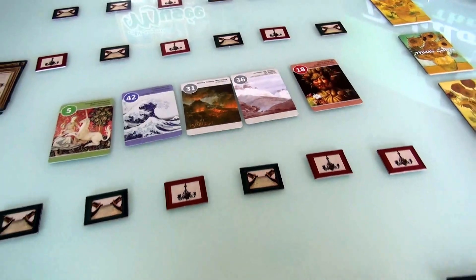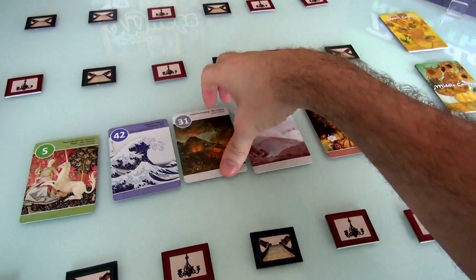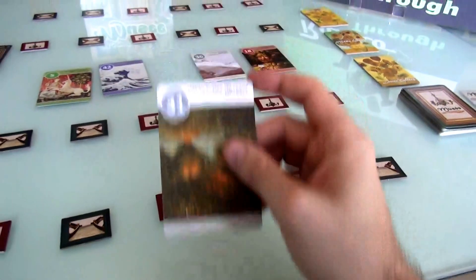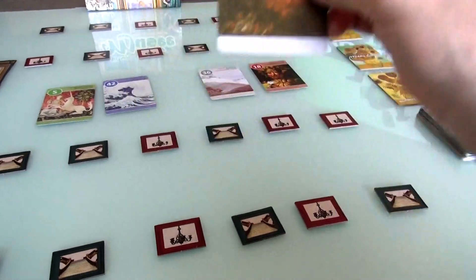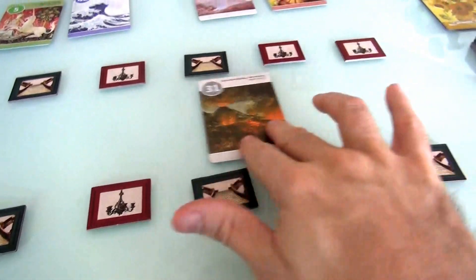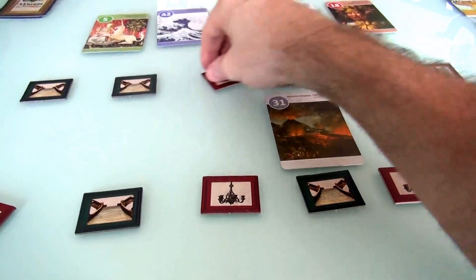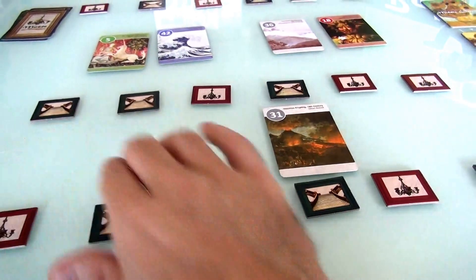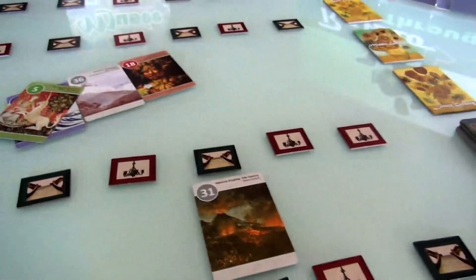The first piece I'm going to hang is Vesuvius Erupting. I will hang it in my middle gallery into this spot. I could have hung it in any of these spots, but I hung it right there. You'll notice I hung it smack dab between two staircases. Now the rest of it — I draw a new card at the end of my turn. I got another landscape. That is good news!